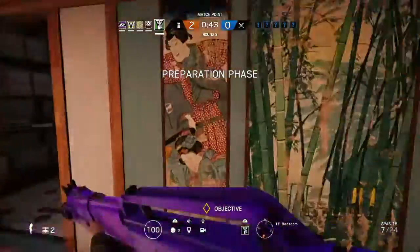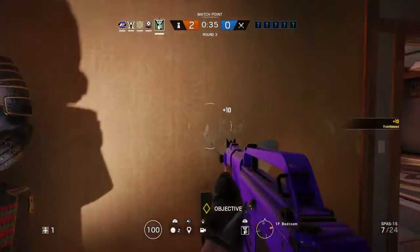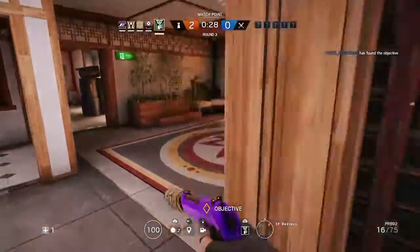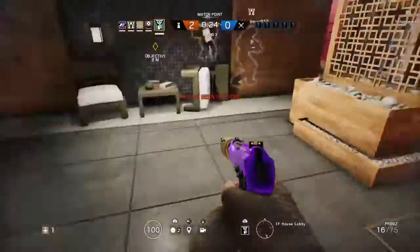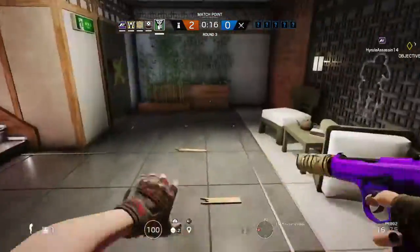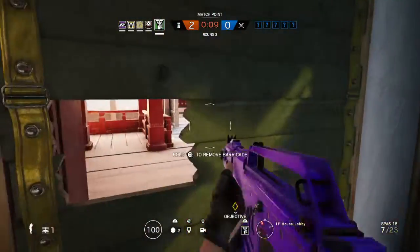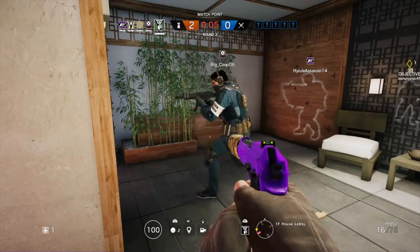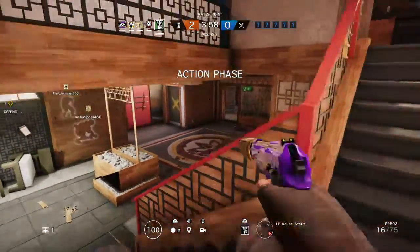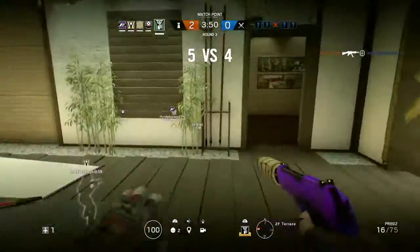Barricade the room. We need to protect the biohazard container. Off-board drone, locate the biohazard container. Calibrating air compression, all set. 10 seconds left. Unrolling razor wire. New feed out. Down to 5 seconds. ADS active in this sector. Op4 has located the biohazard container. ADS active in this sector, new feed up. Camera activated.